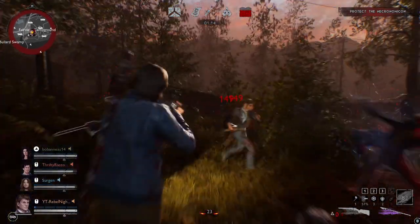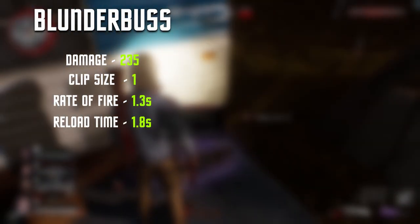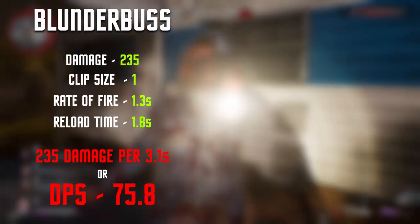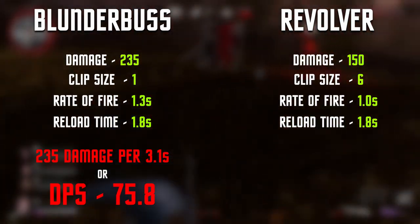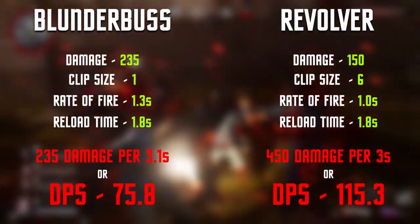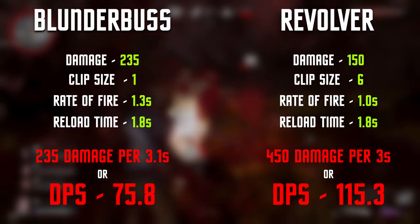I've been doing a lot of testing with the revolver recently to compare it against the blunderbuss. In terms of base numbers, the blunderbuss has a damage of 235, a one-shot clip, a rate of fire of 1.3 seconds, and a reload time of 1.8 seconds — giving you 235 damage every 3.1 seconds, or a DPS of 75.8, excluding headshot multipliers. The revolver has a damage of 150, a six-shot mag, a fire rate of 1.0, and a reload speed of 1.8 seconds — giving you 450 damage every 3 seconds for half a mag, or a DPS of 115.3. From a numbers point of view, the revolver seems a more beneficial weapon, providing you can hit your headshots.